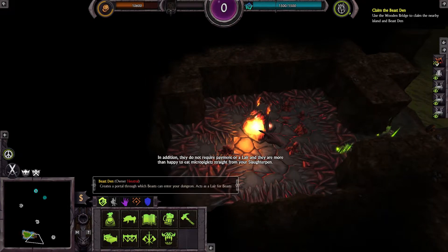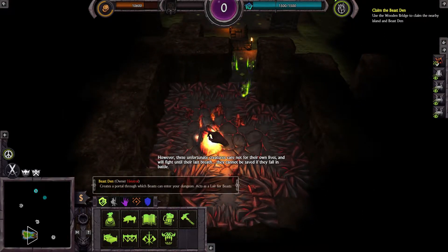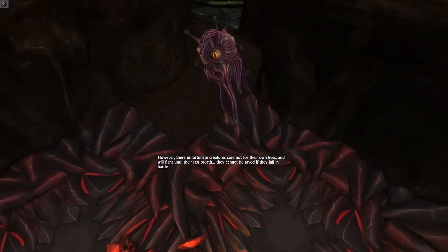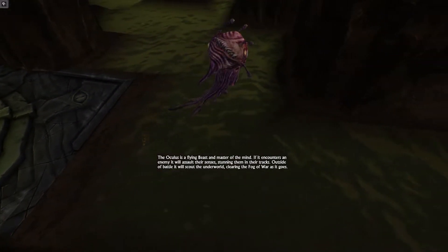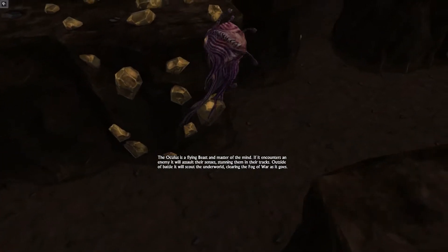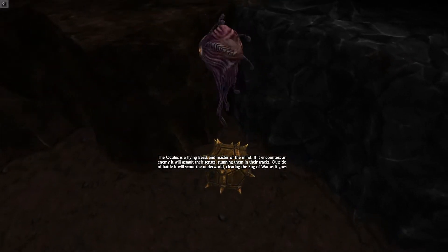Beasts do not require payment or a lair, and they are more than happy to eat micro-piglets straight from your slaughter pen. However, these unfortunate creatures care not for their own lives and will fight until their last breath. They cannot be saved if they fall in battle — that's a shame. The Oculus is a flying beast and master of the mind. If it encounters an enemy it will assault their senses, stunning them in their tracks. Outside of battle it will scout the underworld.